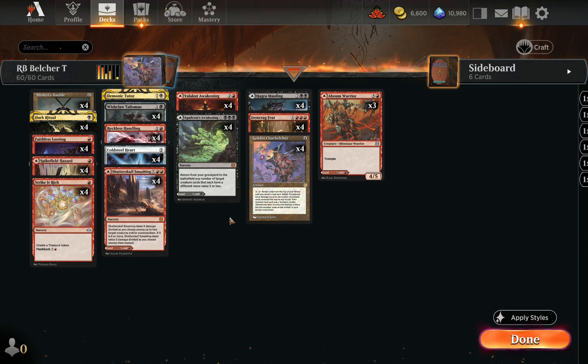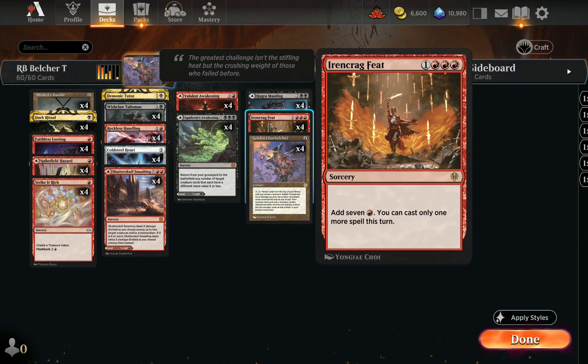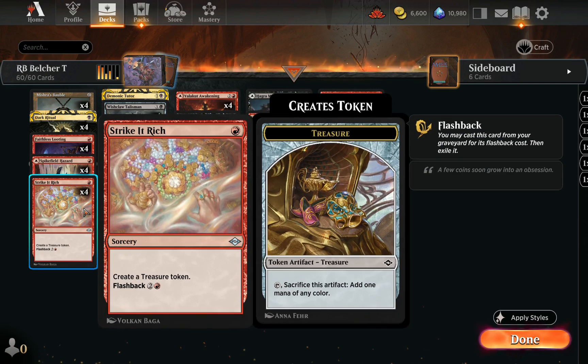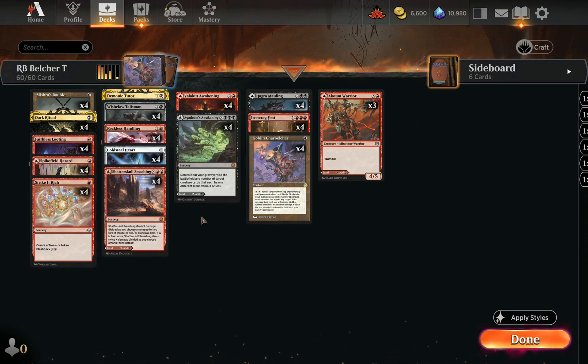The easiest way to win with Goblin Charbelcher is using Irencrag Feat, which is a ritual that produces 7 mana but only allows 1 more spell cast. This works perfectly with Charbelcher — spend 4 to cast it, 3 to activate it, game over. We can also string together some Dark Rituals or Strike It Rich to accelerate a bit.